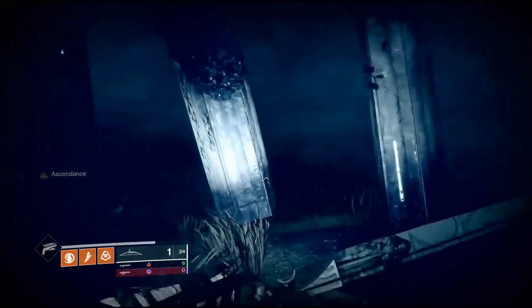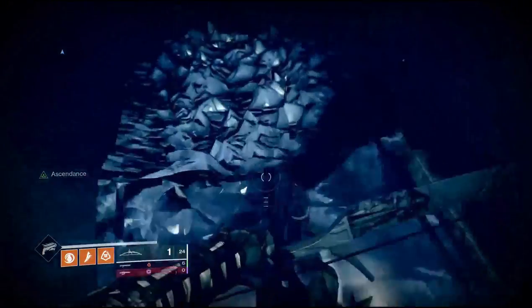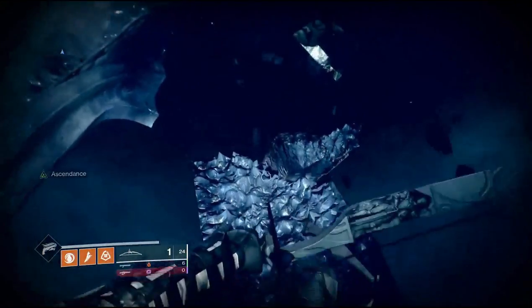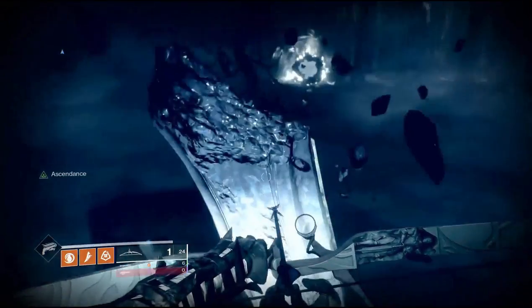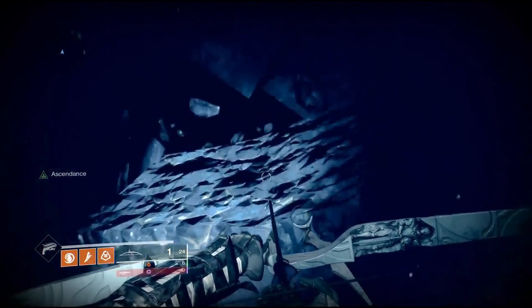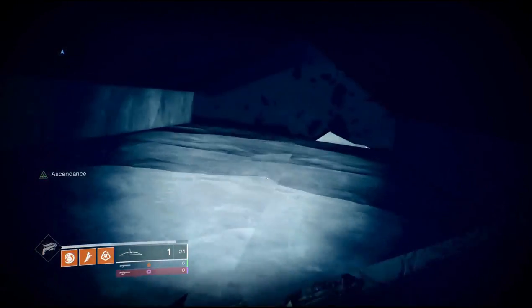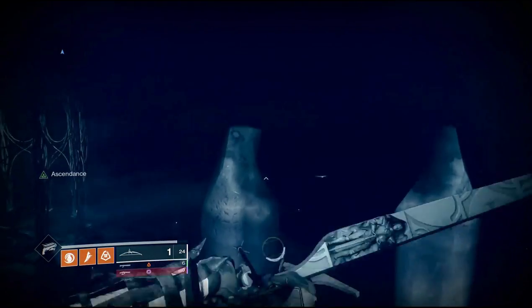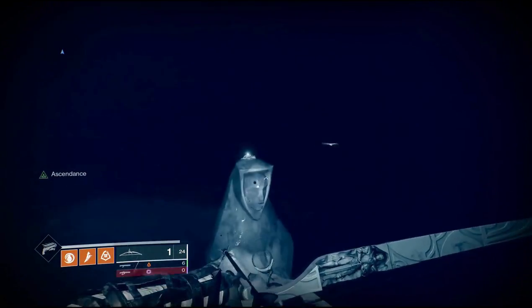Once on the steps, run to the back and you're going to find a broken pillar that you can jump on top of. Once on top of this pillar, do a 180 — there's a little ledge you can jump up onto. Run out to the other end, jump on one of these statues, and jump to the other statues where you will find the ahamkara bones.